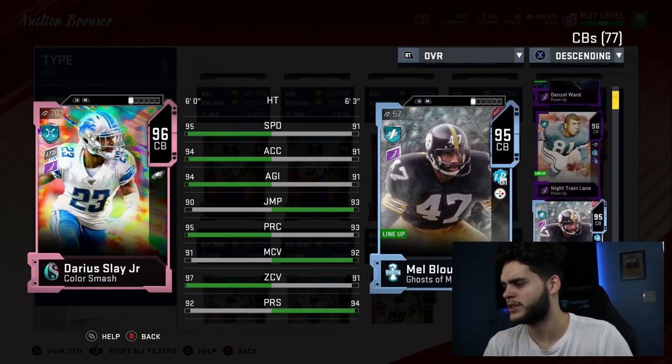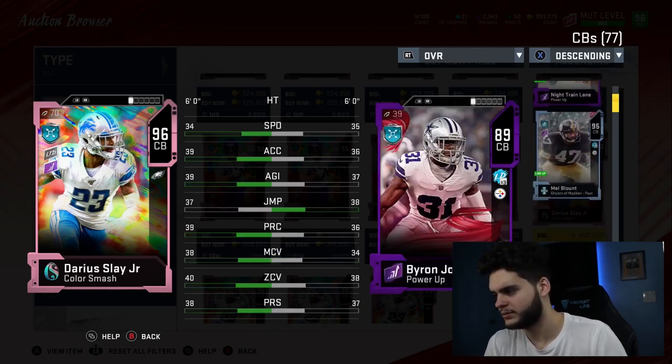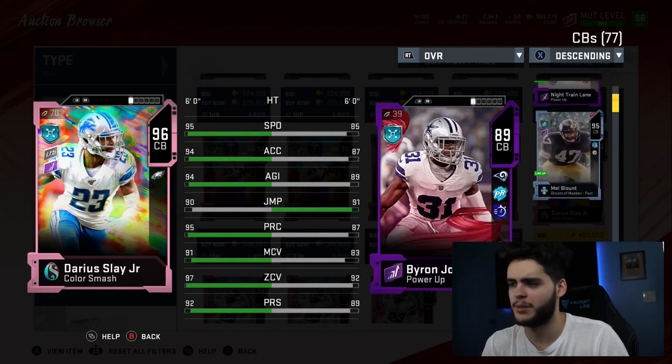Next comparison — Mel Blount. Yeah, Slay blows away Mel Blount athleticism-wise for the most part. Play rec, zone — and it's not like Mel has the man coverage to match it. I can't really compare to 89 Byron Jones either. Slay's pretty good overall.